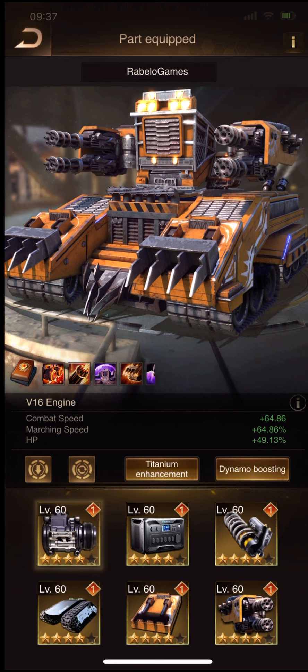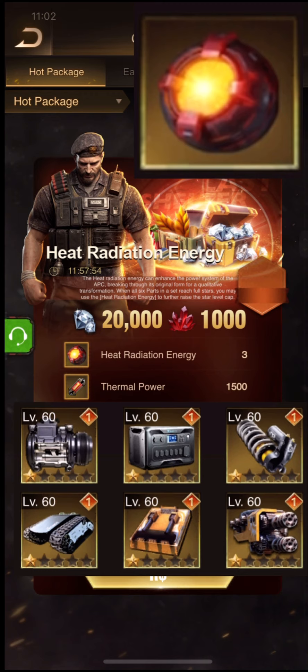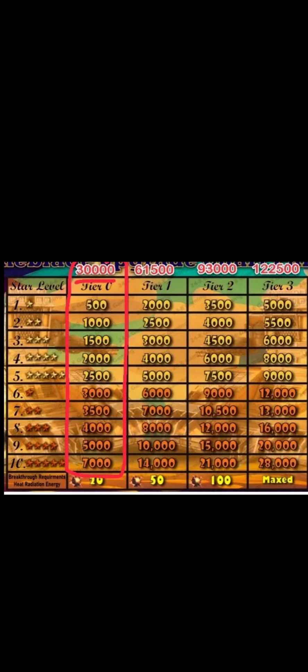It's a long way to the tier two Bunny Blade set. The upcoming packs to get more heat radiation energy are more expensive, so the heat radiation energy and thermal power amounts will be quite challenging.